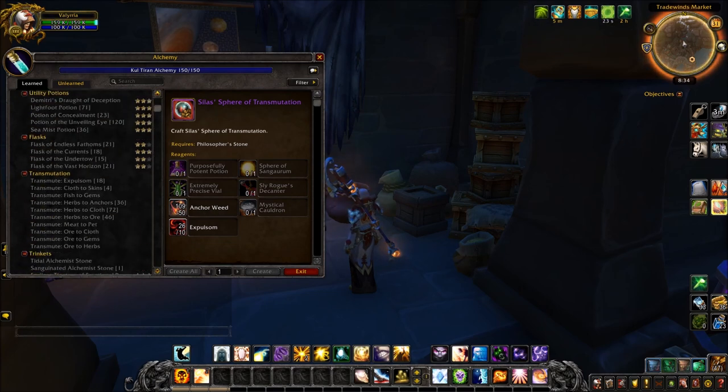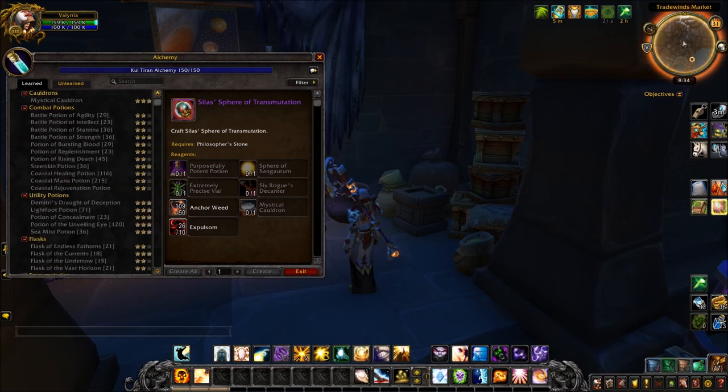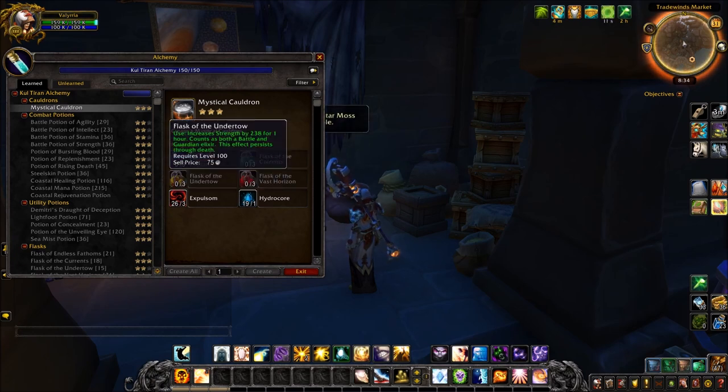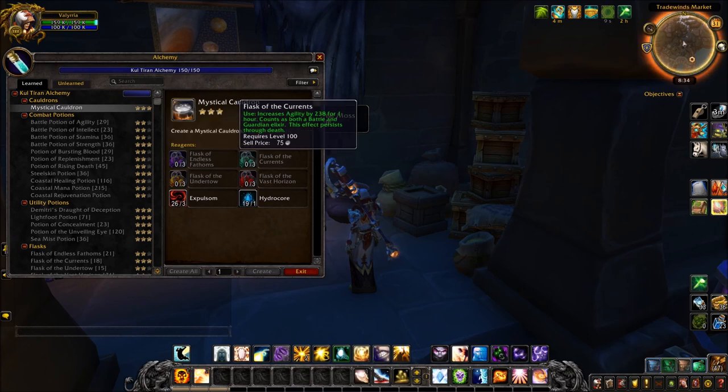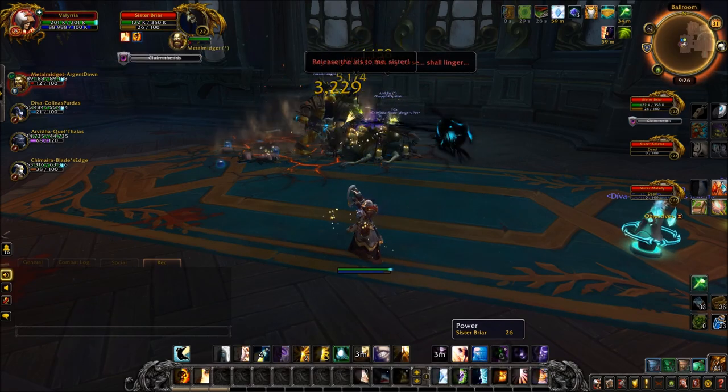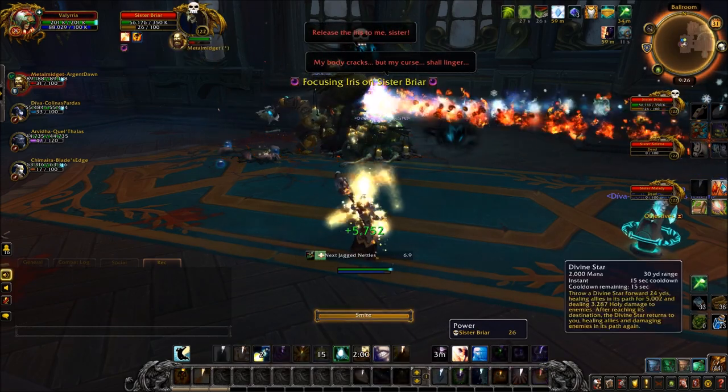Once you've got the recipe, you're going to need to gather some items. You're going to need 50 Ankle Weed, 10 Expulsom, a Mystical Cauldron, and a load of extra dungeon items as well, but we'll get to them later. To start with, you just need the Mystical Cauldron. You can't actually buy this — you'll have to craft it yourself as an Alchemist. Depending on your rank in the Mystical Cauldron will depend on how many materials you need. I need three of each flask because I've got rank three, so craft that yourself. It will be a bit costly, but you only need one.